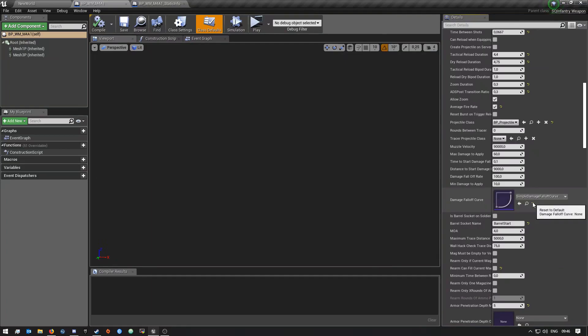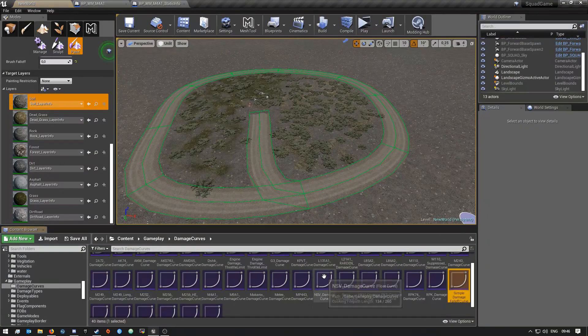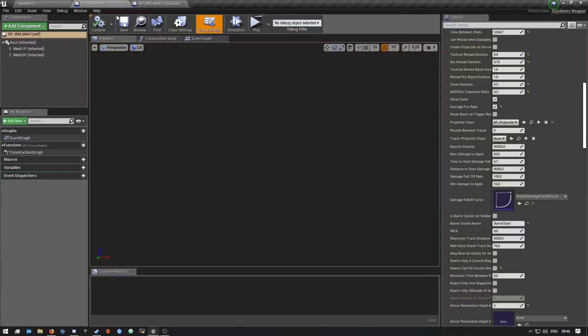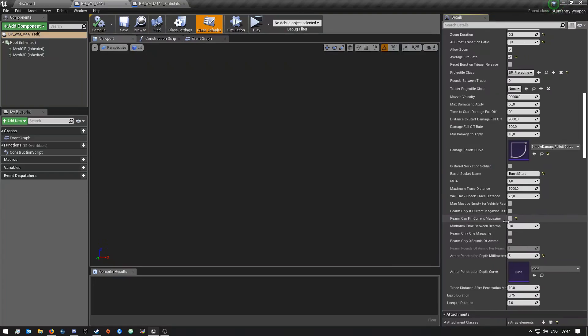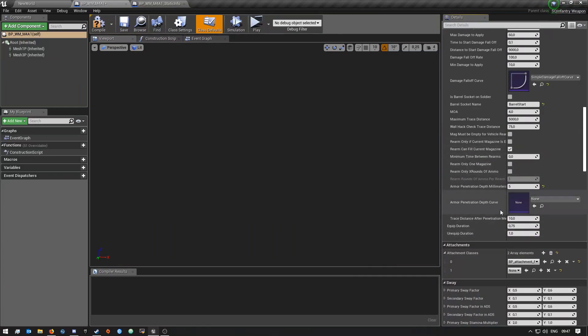If you want to modify the damage falloff curve, I'd suggest you click browse to find the specific one, then duplicate it or copy it into your mod folder. Put it under your gameplay folder and create a folder called 'damage curves' — put all of those in there and then modify the curve how you want. The rest of the settings you can scroll through and leave as is — I haven't really touched much of them.